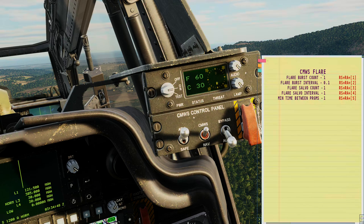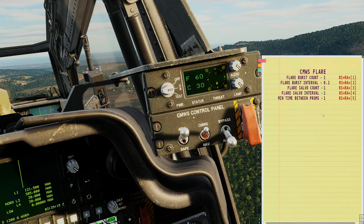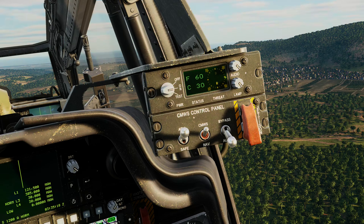Very importantly, the flares are programmed on the ground by the ground crew — the program cannot be changed while in the air. If you're on the ground with the engine off, you can change this program by interacting with the ground crew using the keys listed here. You also have settings for bypass and auto. In auto mode the CMOS will dispense flares according to your program whenever it detects a missile launch, but note that the system has no ability to differentiate between friendly and enemy launches. So if you're in formation with other Apaches firing off Hellfires, you'll probably want to pop this into bypass.